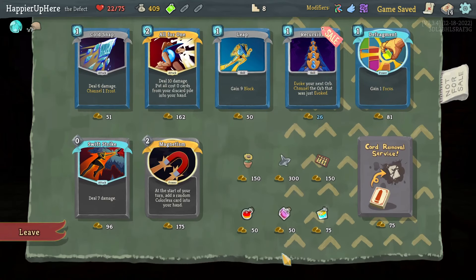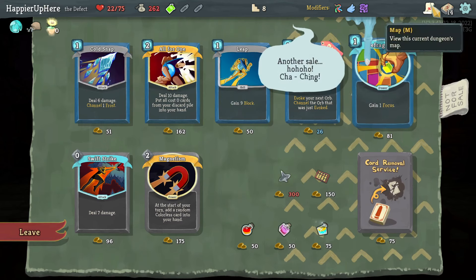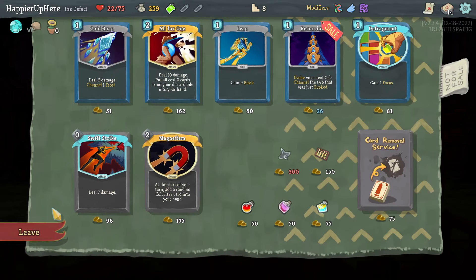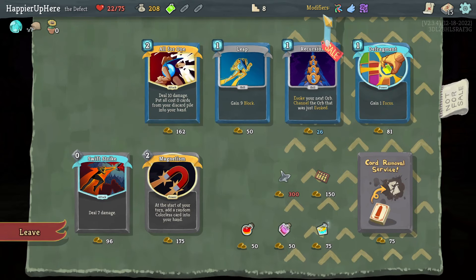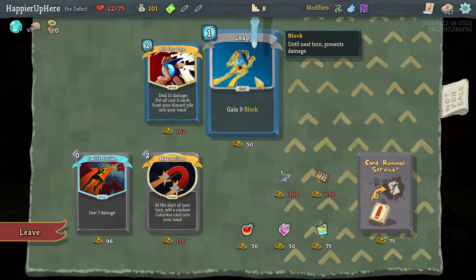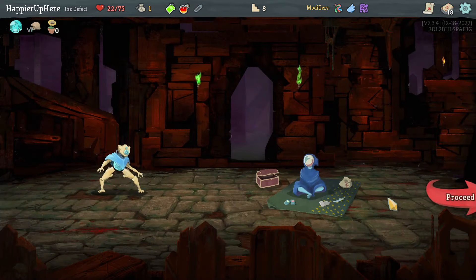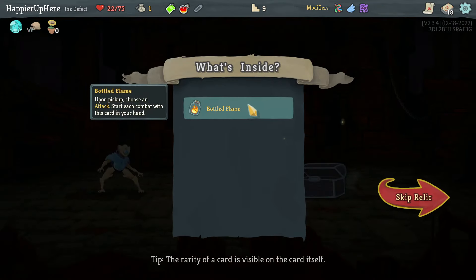I think I'm ready to go for a shop since I just picked up gold. Happy Flower — every three turns get extra energy — is really good. Let's take the Cold Snap, then pick up Defragment, Recursion, and a Leap. I can also afford a Fire Potion. A Weakness Potion might have been better for the end-game boss. We got Bottled Flame; I'll pick up Choosing Attacks — just comes with this card in your hand.